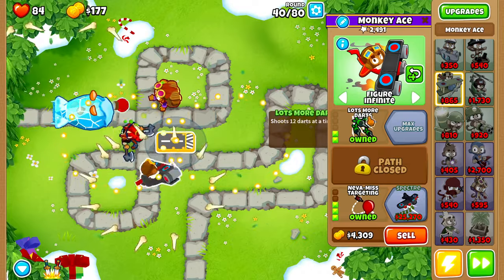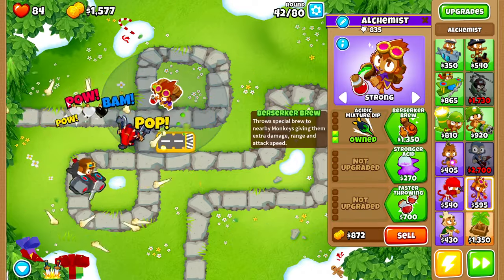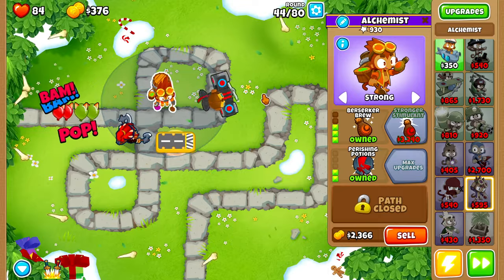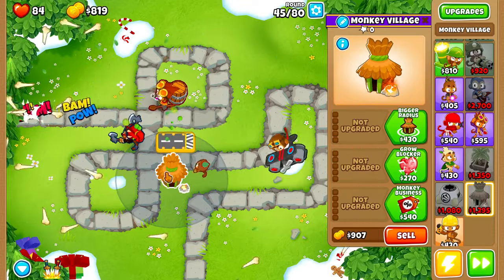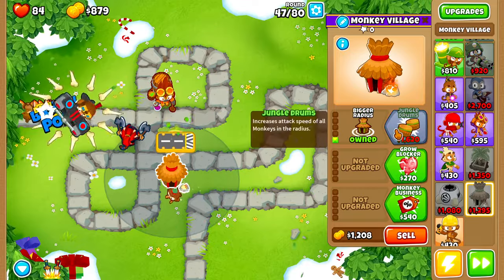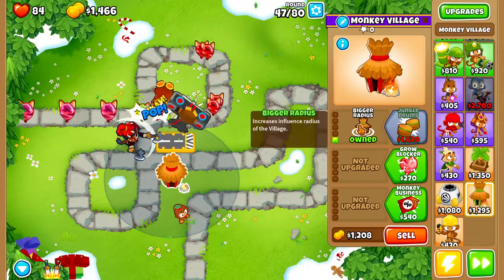On round 37 we'll buy Neva-Miss, on round 38 Rapid Fire, then Larger Potions on our Alchemist followed by Acidic Mixture Dip at the end of round 39. We'll buy Lots More Darts on round 41, then Berserker Brew, Stronger Acid, and Perishing Potions. On round 45 we'll buy ourselves a Monkey Village, making sure our monkey ace and Sub are within range.